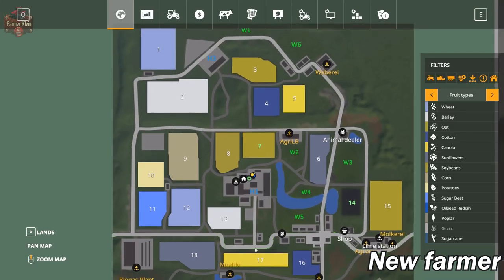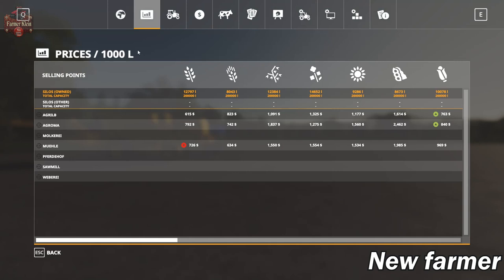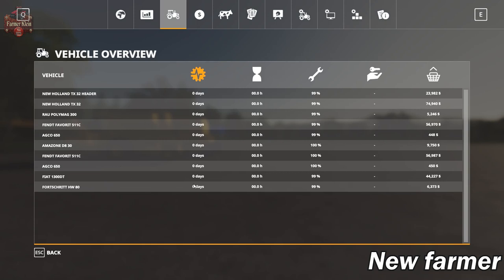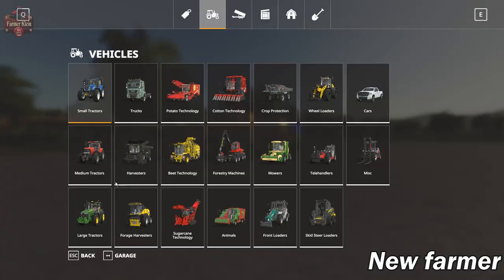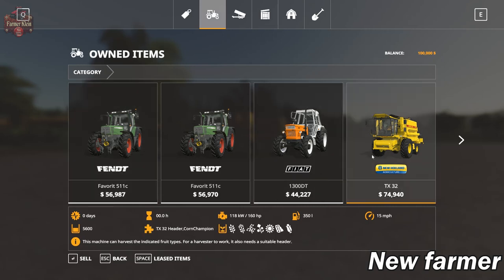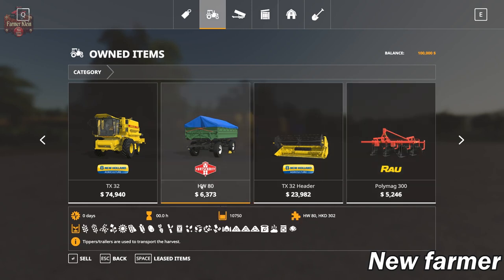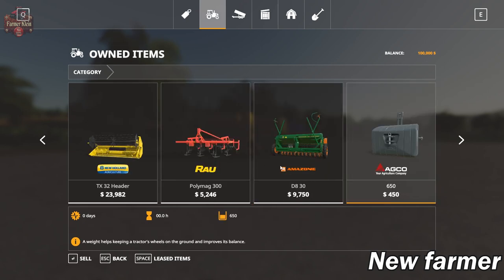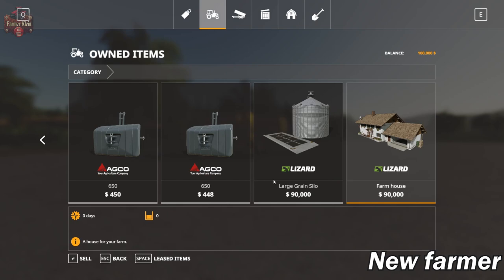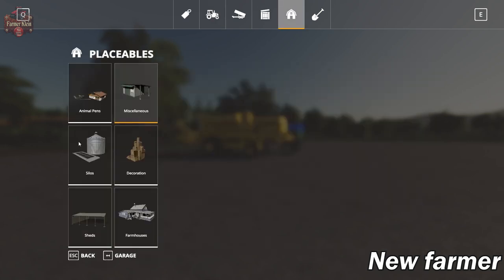Let's take a look at the PDA. Again, you can see it's the same map. We own the same areas: H1, field 7, and 14. We do have some crops in the silo and all the same sell points. We've got a slightly different equipment loadout on this version: two Fendt Favorite 511Cs, a Fiat 1300DT, and the New Holland TX32 harvester. We've got a grain header, the HW80 trailer, a cultivator and Amazon seeder, a pair of weights, a large silo and farmhouse. That is it — that's all we get, and that's under New Farmer mode.